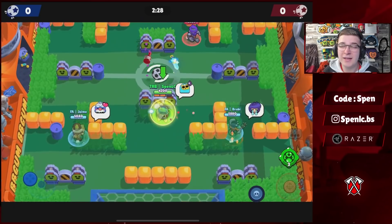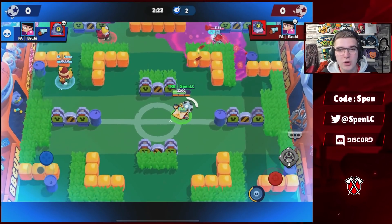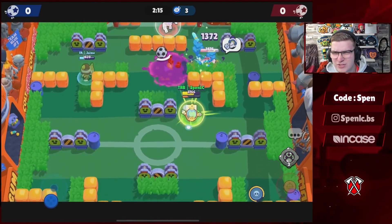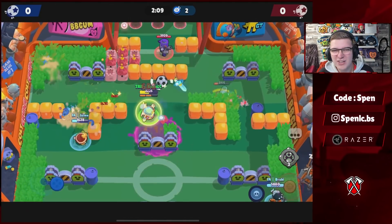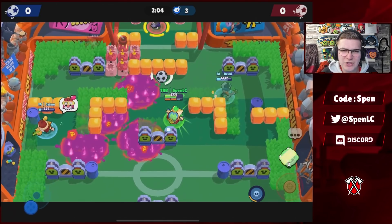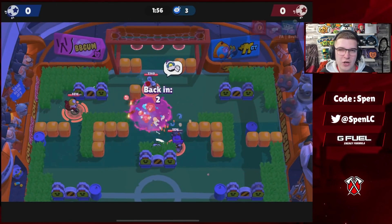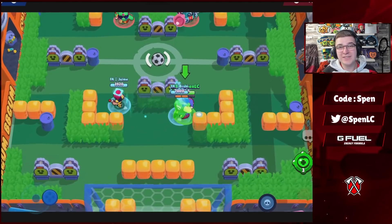Next up we have Sprout. Both star powers and gadgets are really balanced and depend on the map and mode. In terms of star powers, use Photosynthesis — the shield star power — on basically every single map except for longer range maps, where you want Overgrowth on maps like Backyard Bowl or Butt Drop. For gadgets, you're going to be using the Golden Mulch gadget basically everywhere except maybe in a few Gem Grab maps like Crystal Arcade where you can keep cycling your wall. In Siege you want to be using the Transplant gadget.